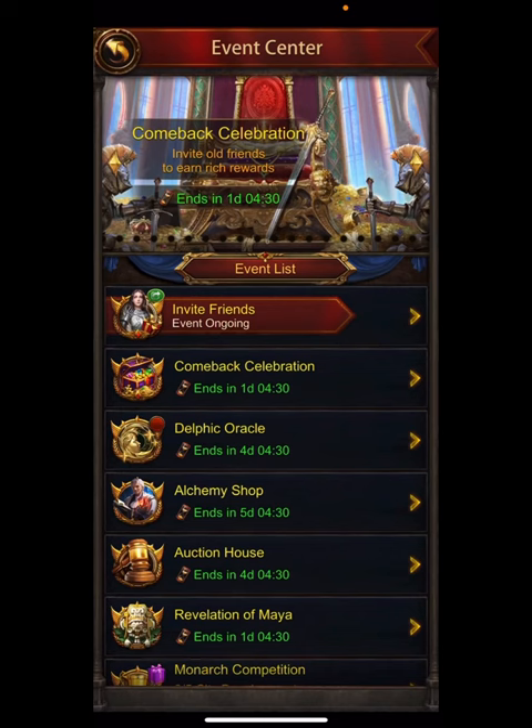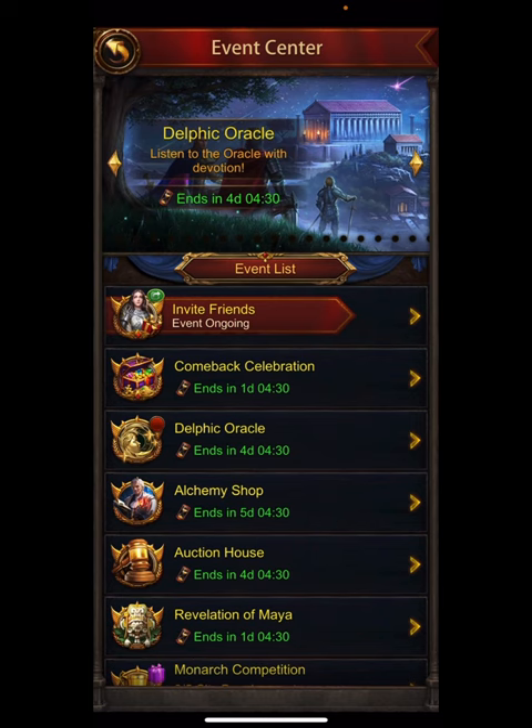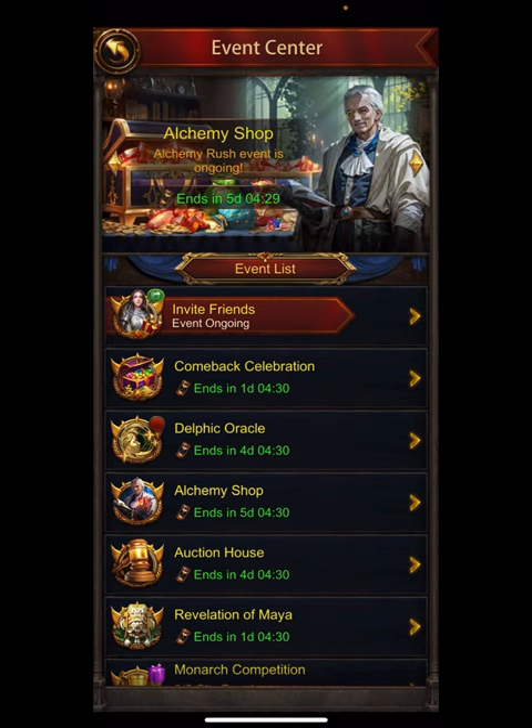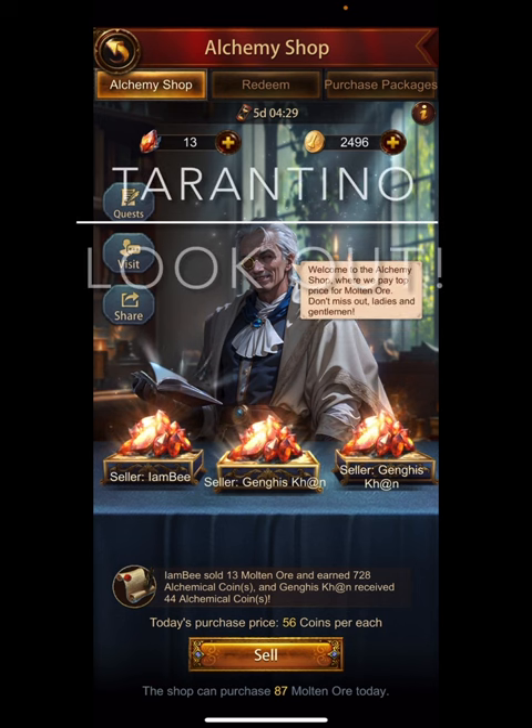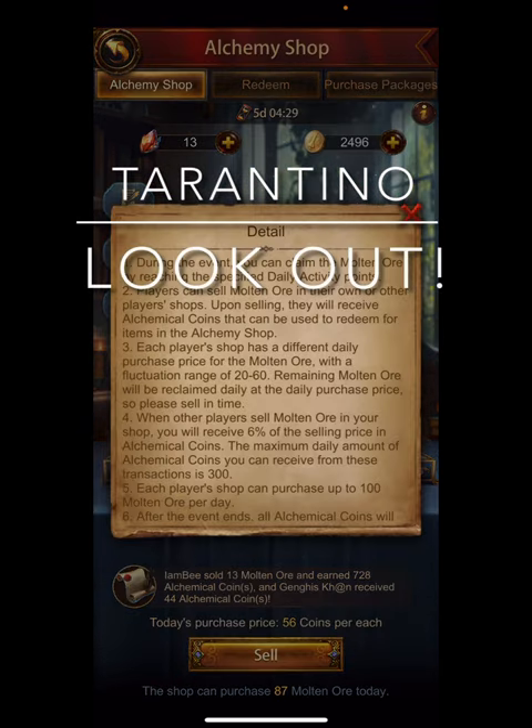Hey everyone, welcome back to Avenue with Genghis. I want to do a video on the alchemy shop. I did a little bit when the event first started, but lots of people have been asking about how this actually works. This is the end of the day — the daily event is almost over, about to reset in a few hours. I have 2496 coins and I still have my 13 molten lava. I shot this over the entire day, so we're going to go back in time to the start of the day and see what I did.